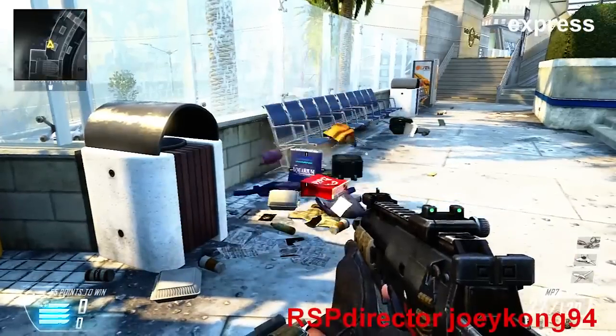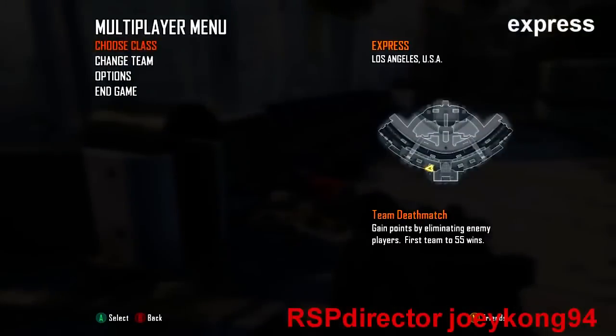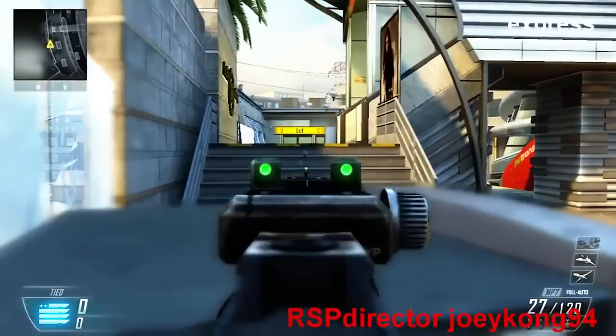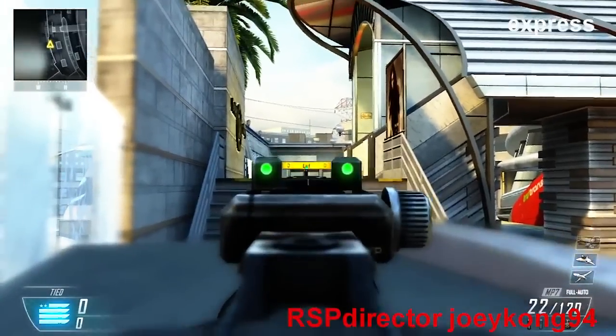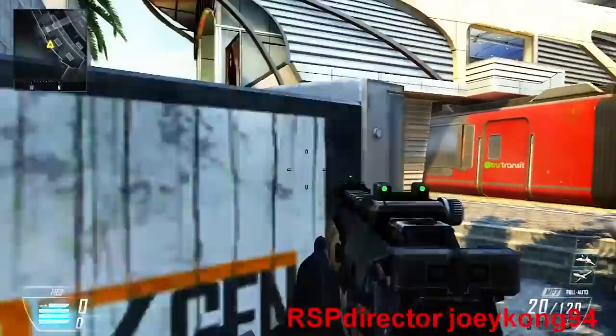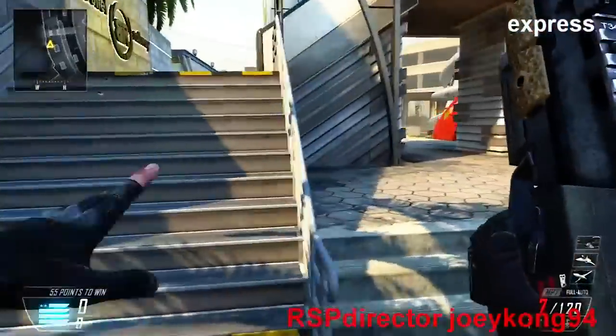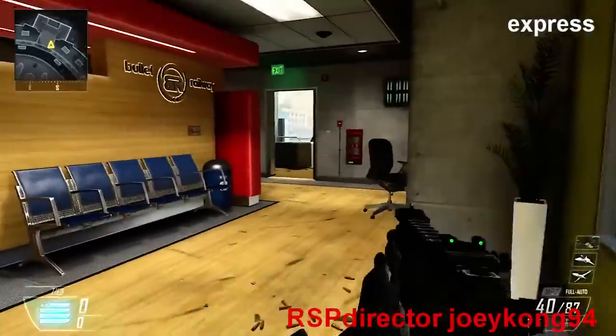So the next spot is very self-explanatory on Express. It's not really even a spot — it's just that if people come up these stairs, if you crouch right here, they won't be able to kill you. You can do a little head glitch. I want to take this time and tell you, please subscribe to my YouTube, which is YouTube.com/JoeyKong94. Link will be in the description if this is on RSP Productions or RSP Productions HD.